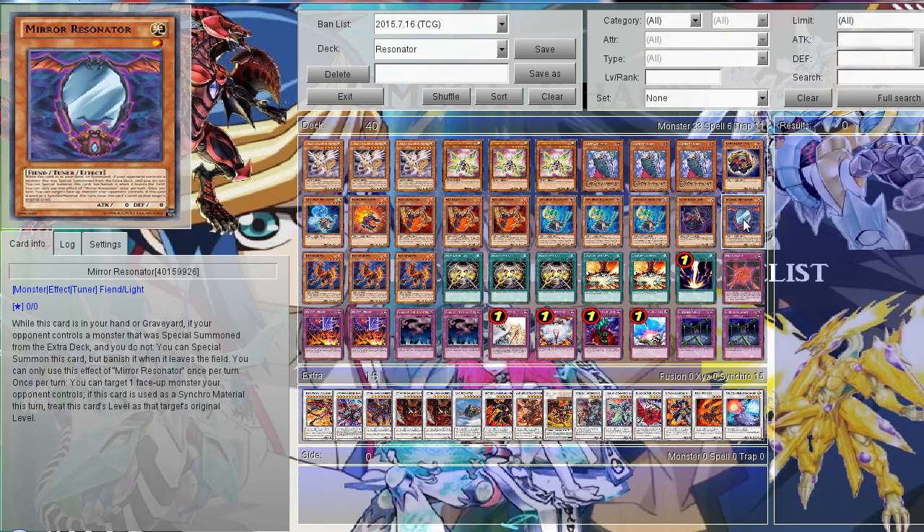Then I run one Mirror Resonator, which is also pretty good but probably not as good as the others. While this card is in your hand or graveyard, if your opponent controls a monster, you can special summon it from the deck. You can even special summon it from the graveyard, but it gets banished when it leaves the field. Once per turn you also get to copy the level of one of your opponent's monsters if this card is used as Synchro material, so you can manipulate your levels, but it's very dependent on the opponent, which kind of sucks.